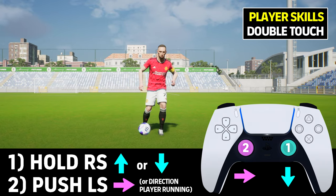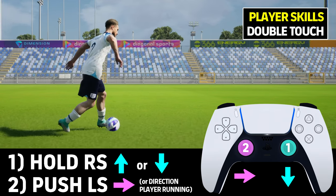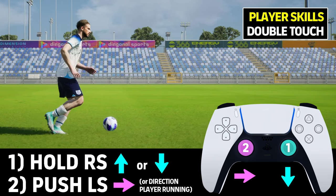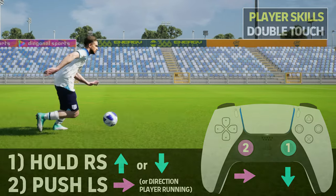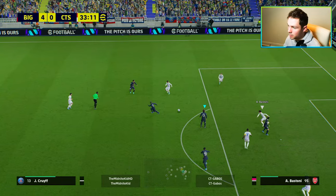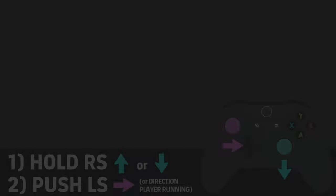This is usually when you're facing towards the goal trying to beat an opponent. Here's what it looks like from left to right in an in-match situation. Having the player skill double touch helps speed up the animation. You can see an example here where with Cruyff it's a double touch and then it's in the bottom corner of the net.